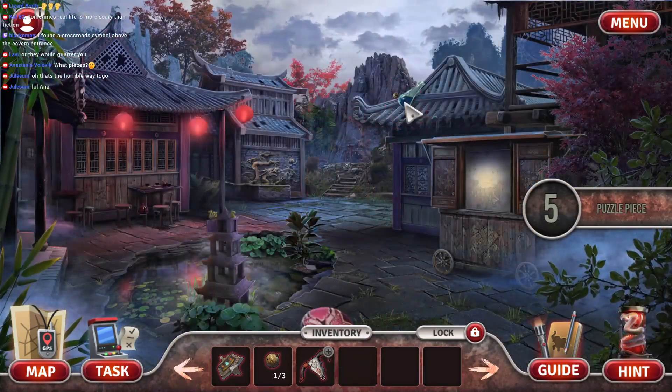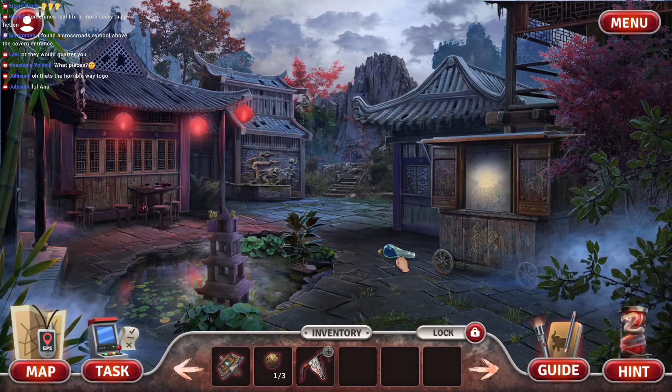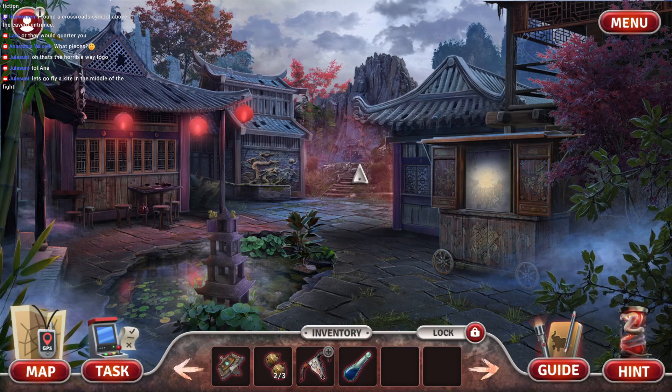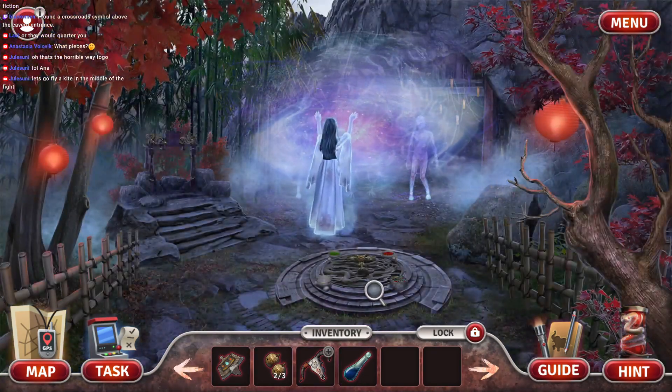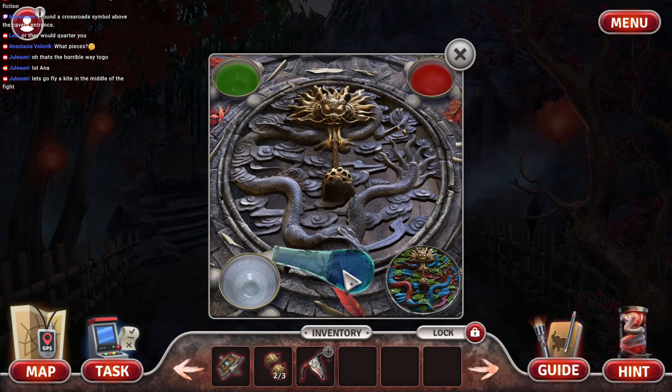And then we'll be able to get this thing here. This might be what we need to scare away the ghosts. Oh wow, it didn't break? That is strong. It's the paint! Let's go fly a kite in the middle of the fight! Exactly. Another puzzle coming at ya!